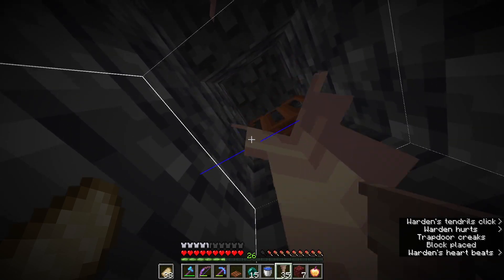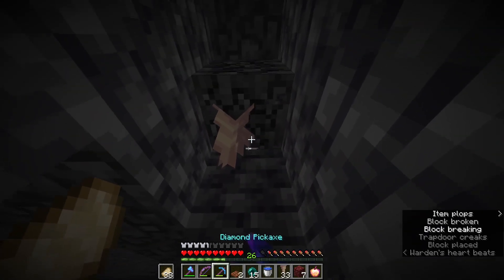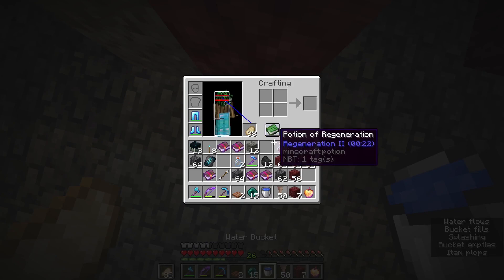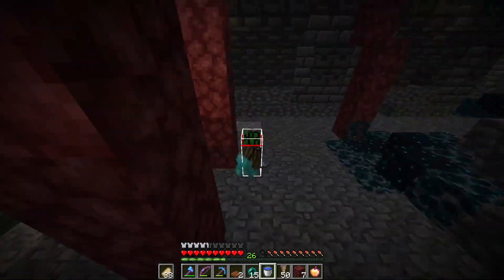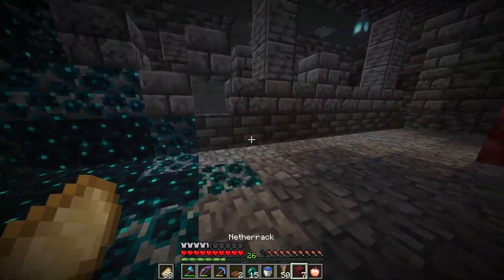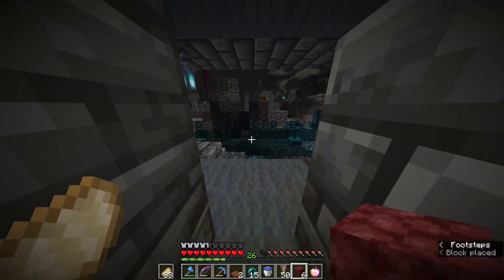Run away and stack up — it will find you and come beneath you. You're just going to dripstone it. That's how you deal with a warden that is already aggroed on you. I've actually run back to where the video started, which is kind of funny.